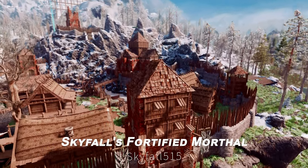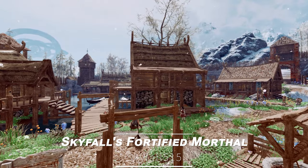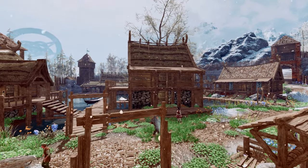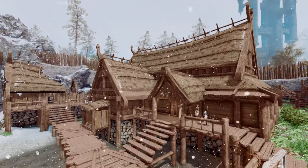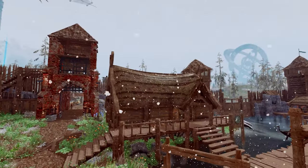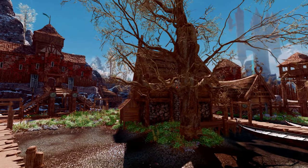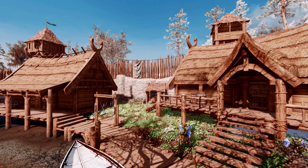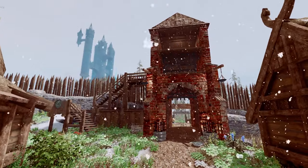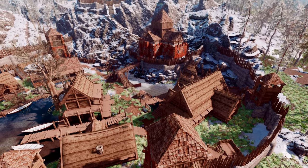Next up is Skyfall's Fortified Morthal. This mod completely transforms the village of Morthal in Skyrim, enhancing its unique atmosphere to emphasize the eerie swamp village feel. It heightens the desolate ambiance and danger of Morthal, while providing a practical fortified village design. All structures, including farmhouses, the Jarl's Hall, gates, walls, and watchtowers, are redesigned with unique aesthetics.